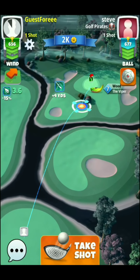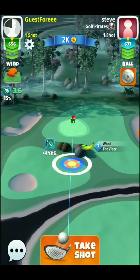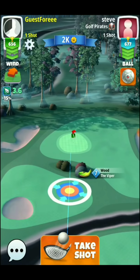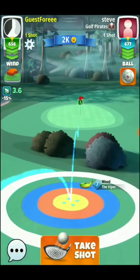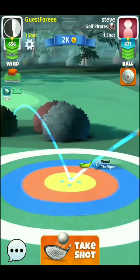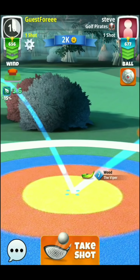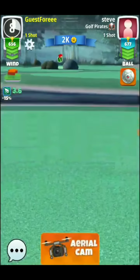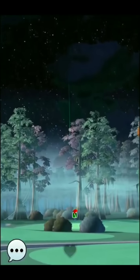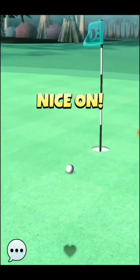For the second shot, we play 0% elevation change with the Viper — though the Sniper would be a really good club here. We're playing pretty close to max adjustment with one bar of backspin. We want the edge of the ball guide to just get over that rough line on the second bounce. 3.6 wind adjusted is the shot. No left or right spin — just one bar of backspin. We line it up towards the hole and came up pretty close, with a really good chance at the albatross.